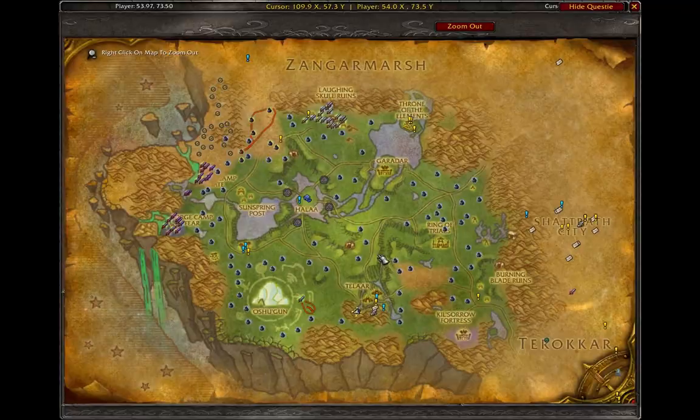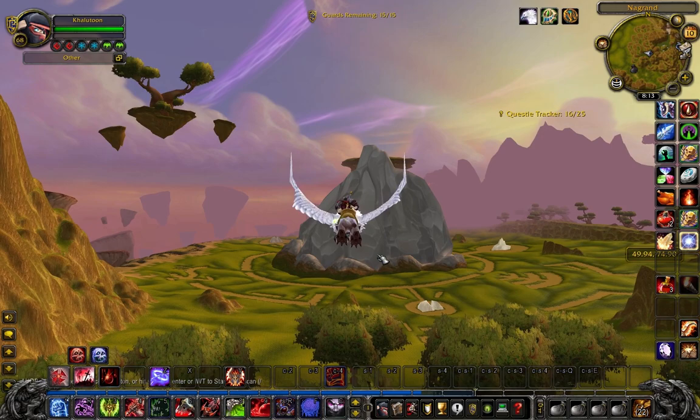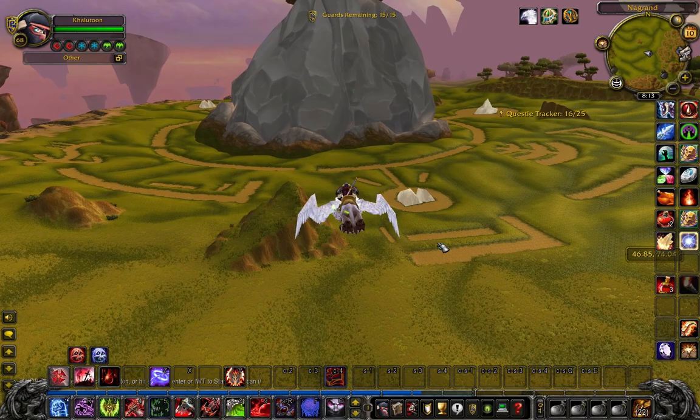In order to kill Gawashi, you need to go to the southwest of Nagrand in an area called Oshu'gun. On the red part of the map, you can see on this cliff — or usually around this cliff — you can find him.